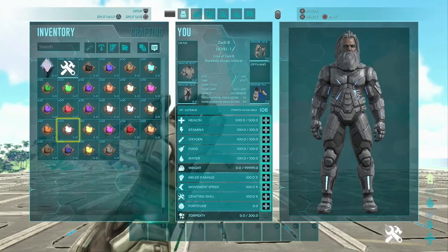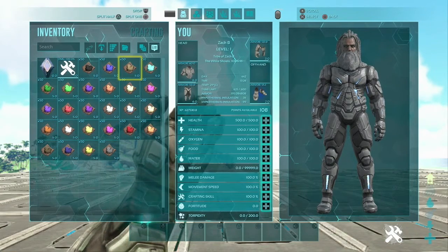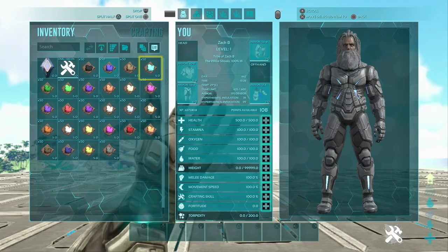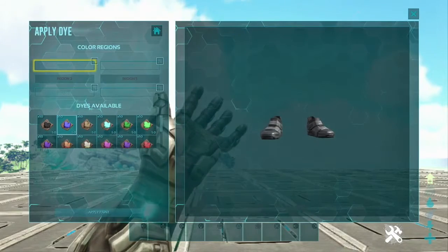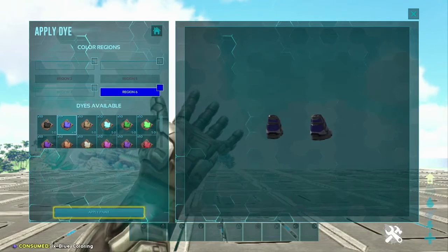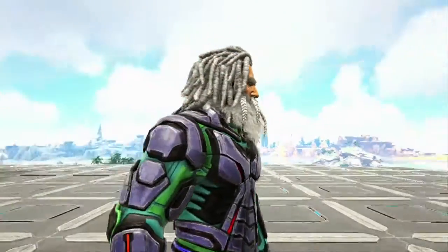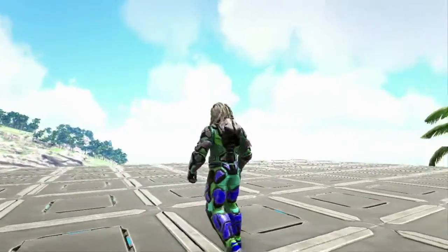Now my entire outfit, my whole hair, facial style — everything is as bland and boring as it gets. So let's go ahead and add some of this color. Pick a color, pick the skin or the armor, whatever you want to do. It pulls up this really easy to use window where you basically just choose the available color regions with the colors that you have available — it's all right here in one place. Pick and choose, and then just like that, super simple guys, you look completely different.